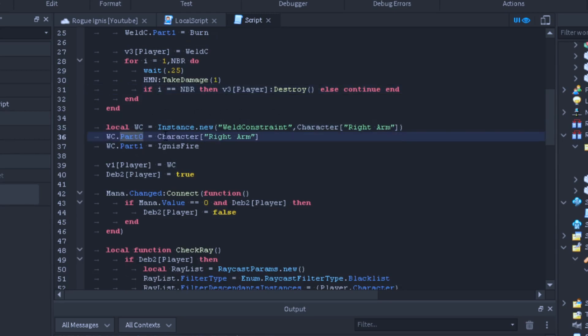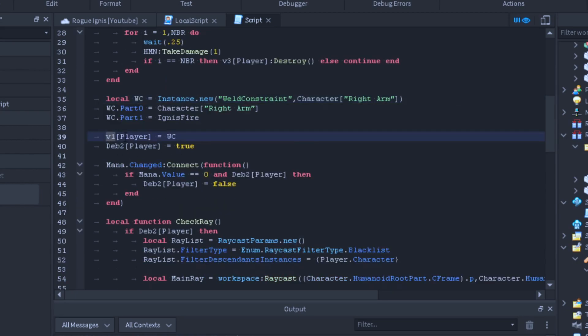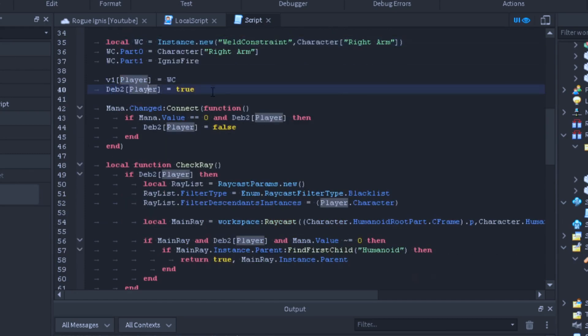Now we're going to make another WeldConstraint and parent ignis fire to the right hand, setting Part1 to ignis fire. Remember, swapping Part0 and Part1 doesn't change anything, so we're just welding ignis fire to the hand. We save the ignis fire weld constraint to our table because it's parented to the weld, so we can destroy it all at once. Now we set debounce2[player] equal to true so we can make sure everything is running.